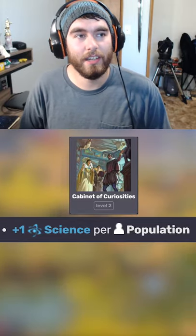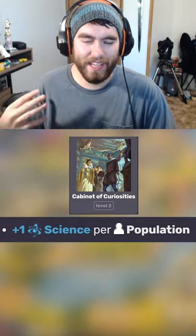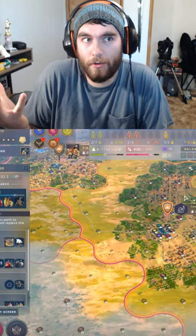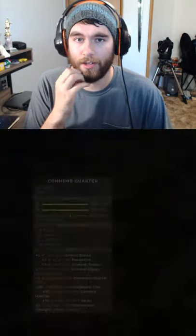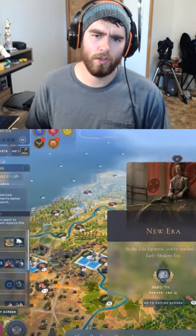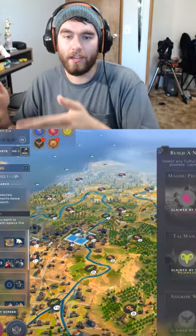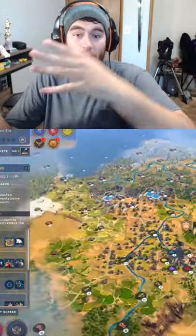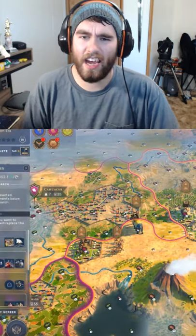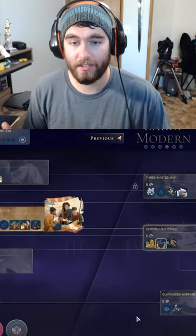The Cabinet of Curiosities is another one of those one-plus-science-per-population buildings. If I'm at peace and my military strength is at least defensive superior, the Cabinet of Curiosities is the last research building I really focus on. When I'm going through the tech tree and I'm not a super tech player who researches everything before advancing to the next age, the last building I go for is the Cabinet of Curiosities — because after the Cabinet, the value you get from science buildings really diminishes.